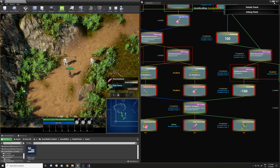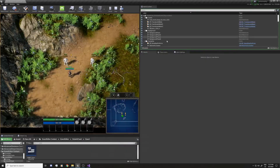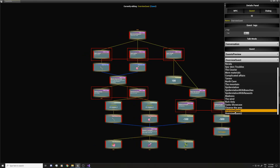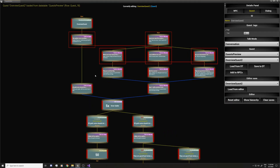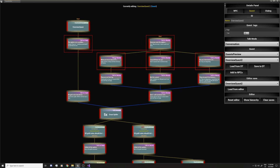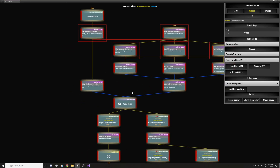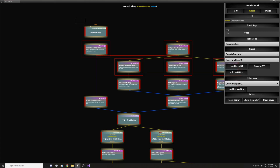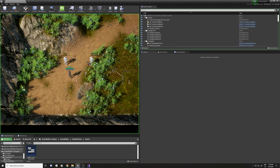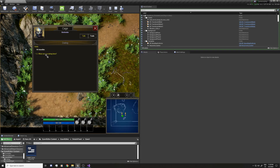So that's the first quest. Now for the second quest — let's find it in the overview. Quest 2 has two NPCs: one is Cache, which is the first NPC from quest one, and the other is the right NPC you see on the map. This quest is going to give you some options and then send you to kill monsters. You can start it from either NPC, but if you want to start from the Cache NPC, you will need to complete the first quest first. If you hit play and it's a reset save, you won't see it because you still have to complete that quest.